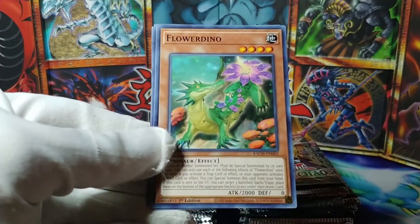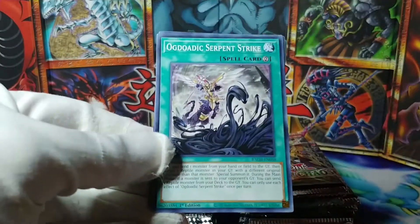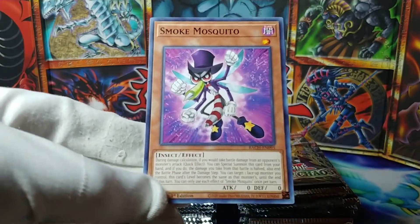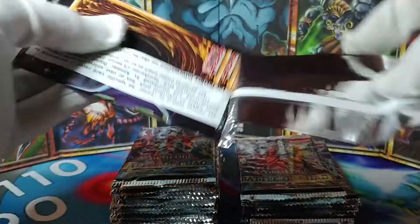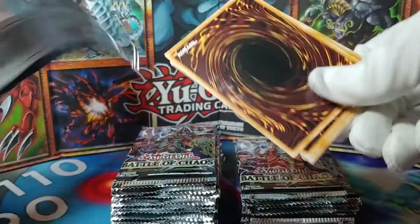Dinomorphia Alert — Flower Dino, it sure is. Ogdoatic Serpent Strike and Smoke Mosquito. This is a wild set — a lot of weird stuff here. But that just makes it more fun to look at as you open these packs.